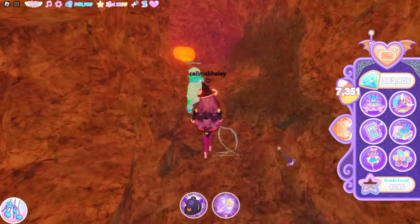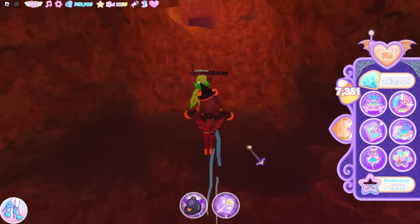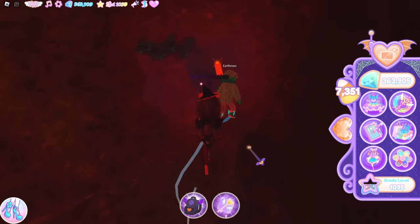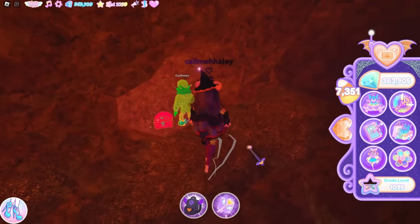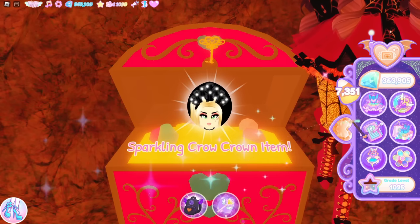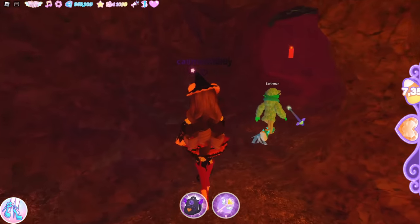From here go to the right, over this little tunnel area, go straight, keep going straight down. You should see a candle right here, then go left, and from here there's another chest. Let's see what's inside — the Sparkling Crow Crown item!